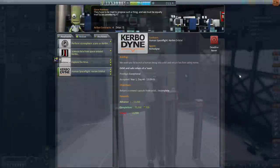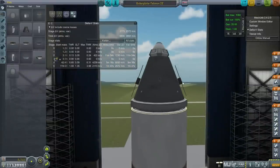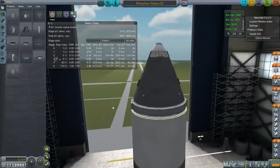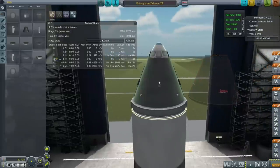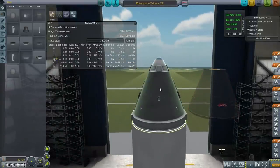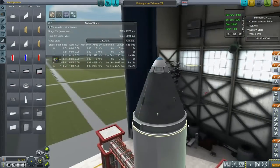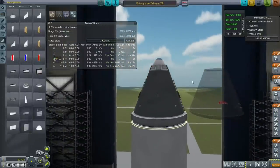Let's go to the VAB and talk more about our mission. This might look like a capsule but it's not — it's the boilerplate command pod. The downside to the boilerplate is that we load lead ballast in to make sure it weighs the same. I've added hydrazine and we've got hydrazine thrusters here. But the big downside is it does not have a heat shield, so we can't test that. We can test the launch, orbital maneuvering, and communications, but not the heat shield.